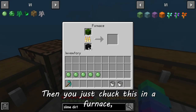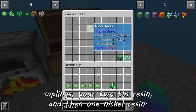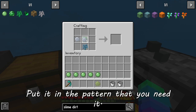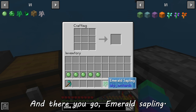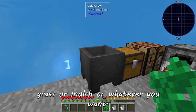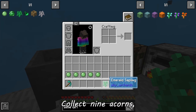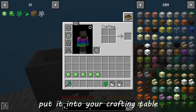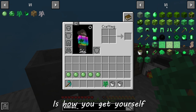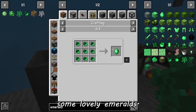Then chuck this in a furnace, grab your crystal, grab your diamond saplings, your two tin resin and one nickel resin, and put it in the pattern you need. There you go — emerald sapling. Grow that just like normal on regular dirt, grass, mulch, or whatever you want. Collect nine acorns, put them in your crafting table, and that is how you get yourself some lovely emeralds.